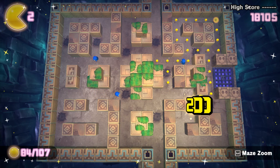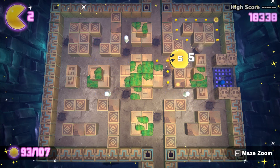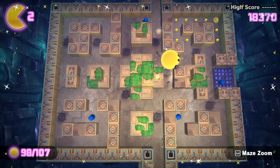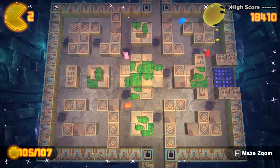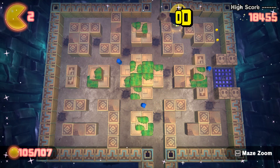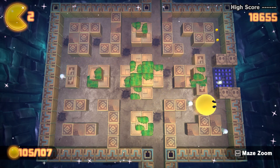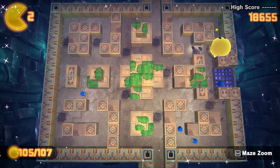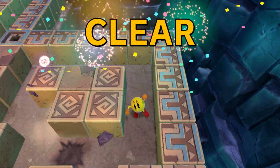Now we can take care of the power pellets — take care of the pellets near all the dangerous areas. And that deals with all that mess. I'm just going to grab the two blocks and get out of here. Clear!